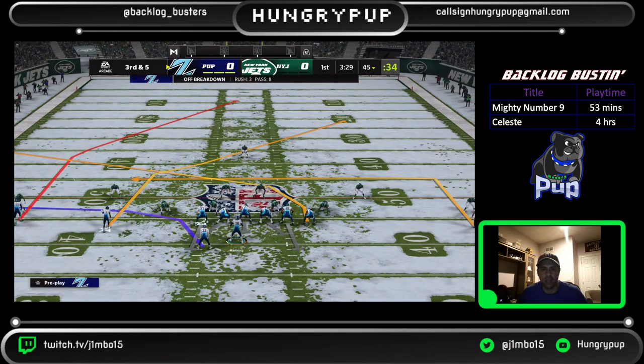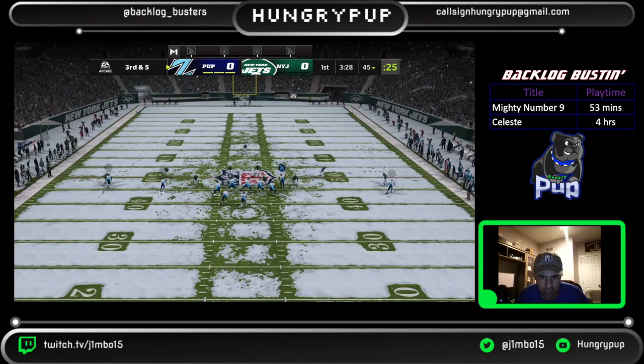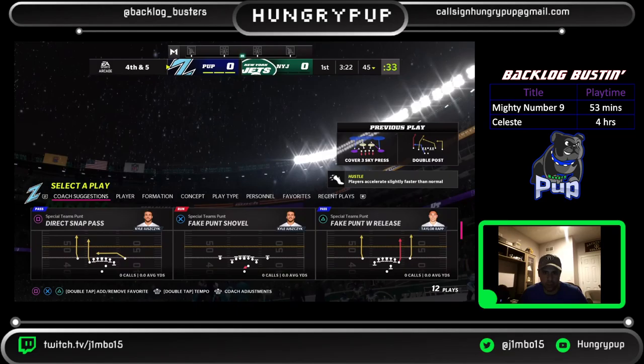One thing you can do after you hot route is go to your running back and give him an out to the right — that gives you a little outlet if you run into trouble. Manning's going to throw it deep... Manning's having a lot of trouble today.